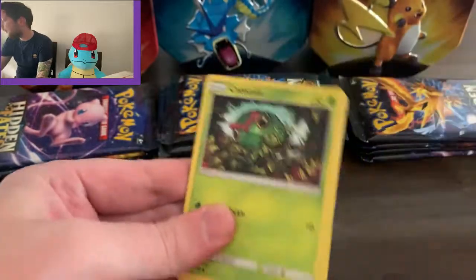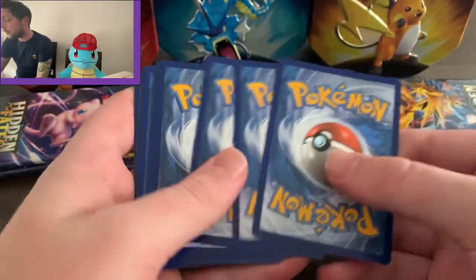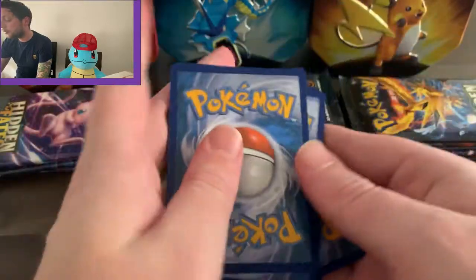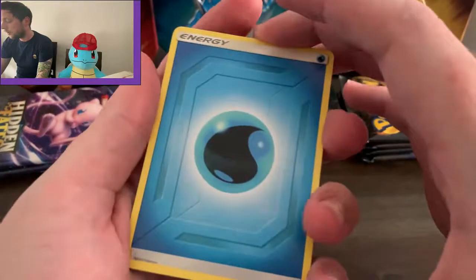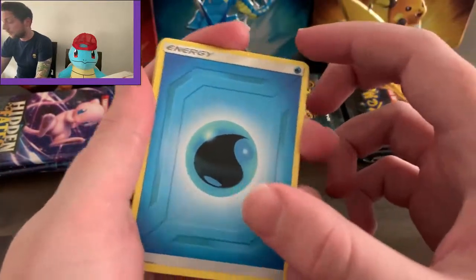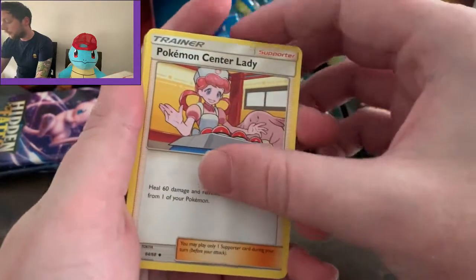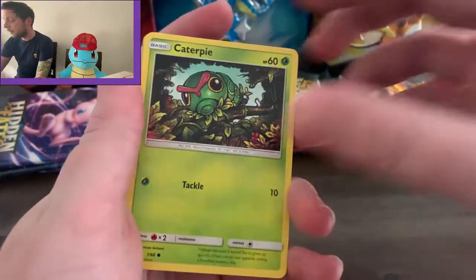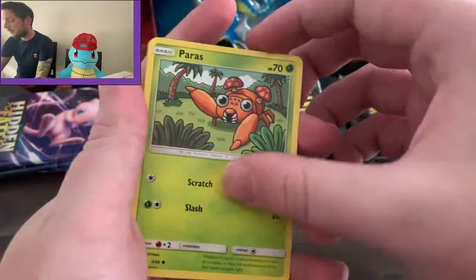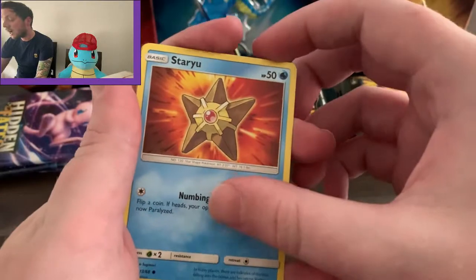As I mentioned in my other video, we are hoping for the shiny Charizard, shiny Eevee-lutions, or shiny Mewtwo. We're happy with any full arts, GX's, or any shinies, but those are the ones we're definitely hoping for. So we have a water energy, a Pokemon Center, a Metapod, a Kadabra, a Paris, an Ekans, and a Psyduck with a star.